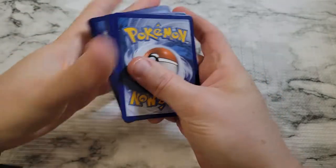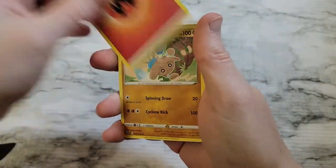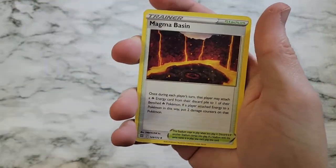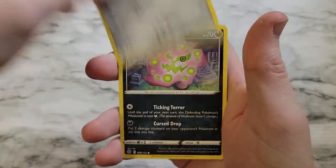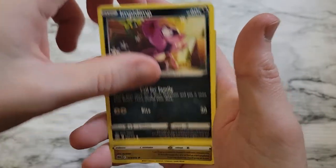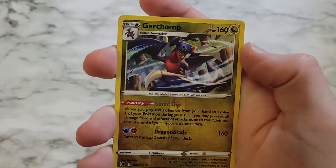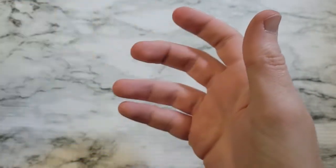Alright, one two three four. We have Hitmontop, Magma Basin, Crawdaunt, Klink, Spiritomb, Axew, Impidimp, Magmar, Garchomp Reverse, and just a regular holo Lucario.